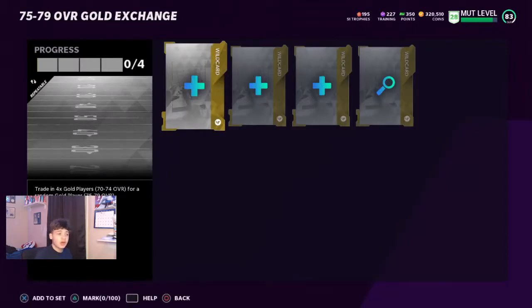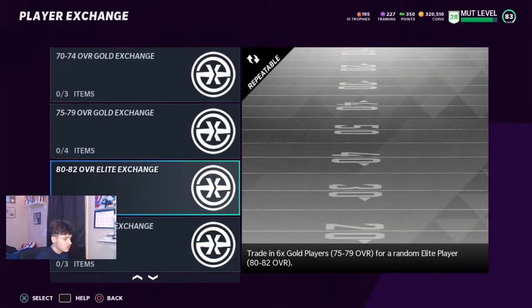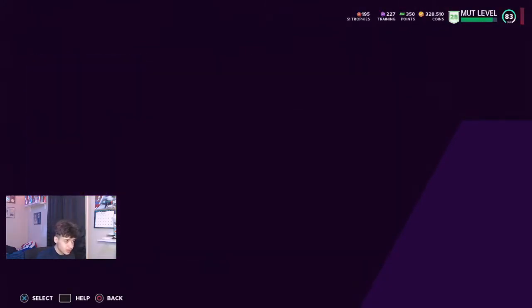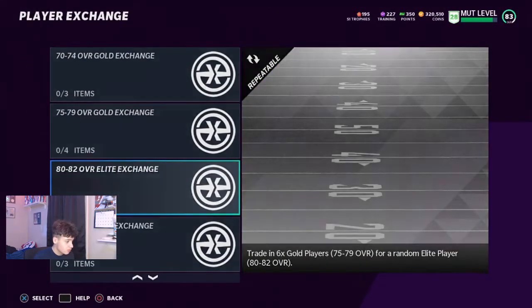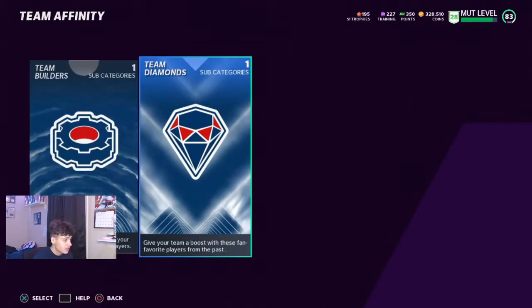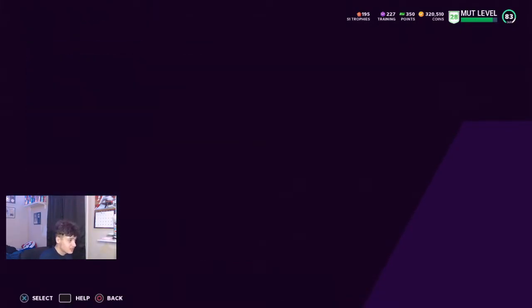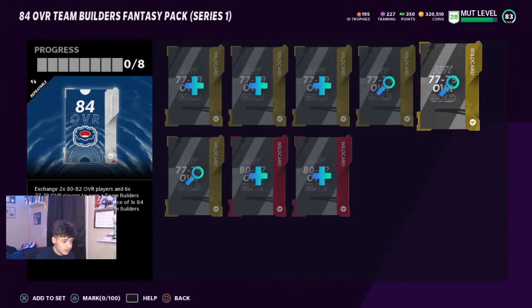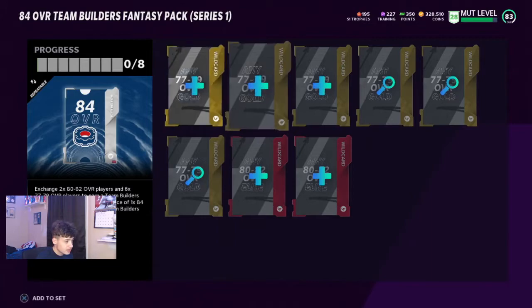Keep your power-ups — maybe you'll pull Terry Hill, that'd be awesome. Do the set until you can't anymore, then you'll need some elites. Do that set a couple times, then come over here to this player exchange set.